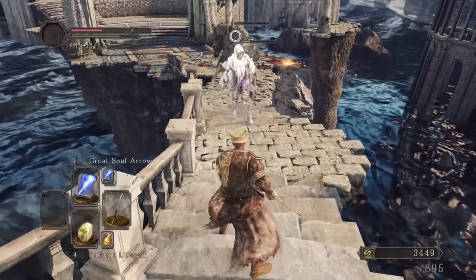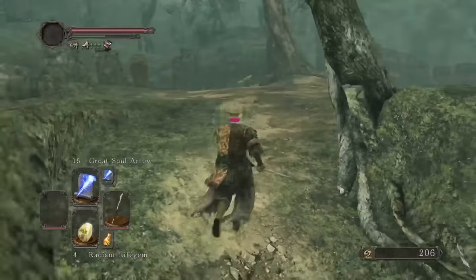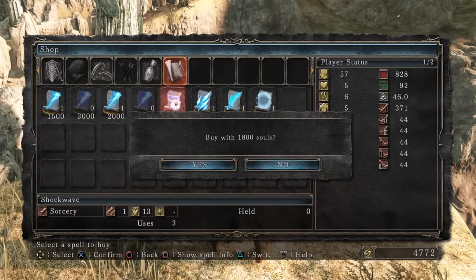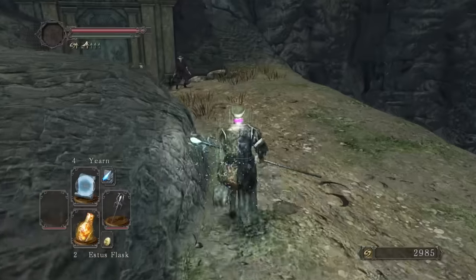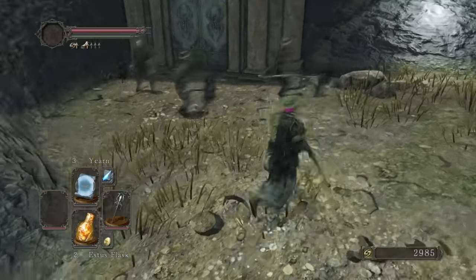We get up to 49 Intelligence, and after we farm Heide's a bit more, we are at last up to 50. I go to Shaded Woods again to get Twinkling Titanite and bring the Staff of Wisdom to plus 1. I also buy Shockwave, Soul Spear Barrage, and Yearn. The first one is not great, but the other two will definitely come in handy at certain points.